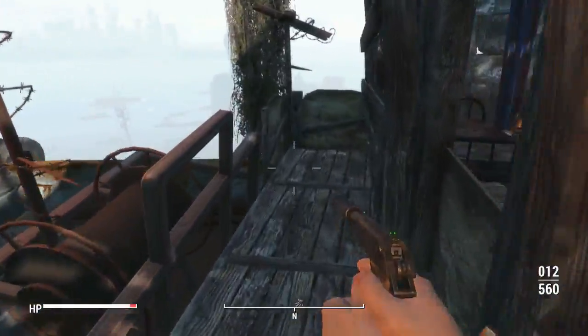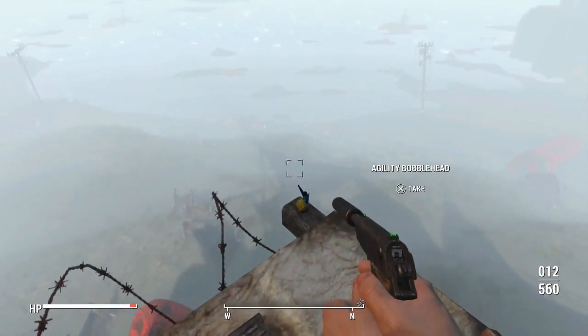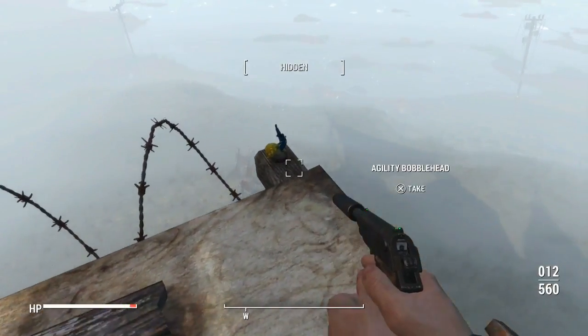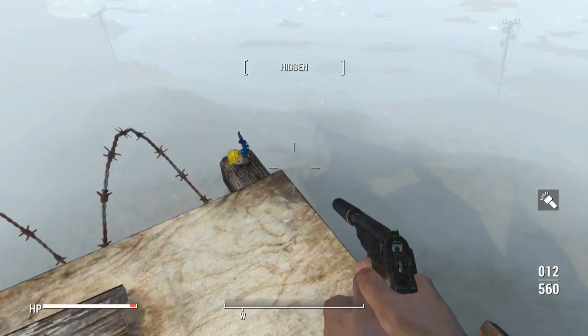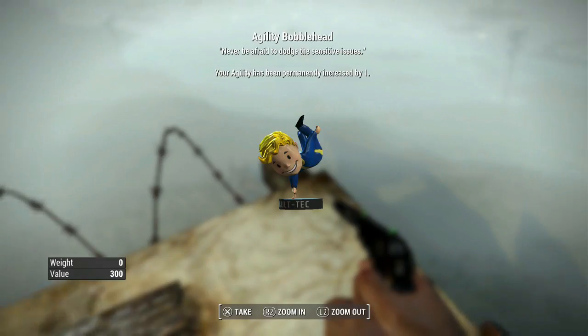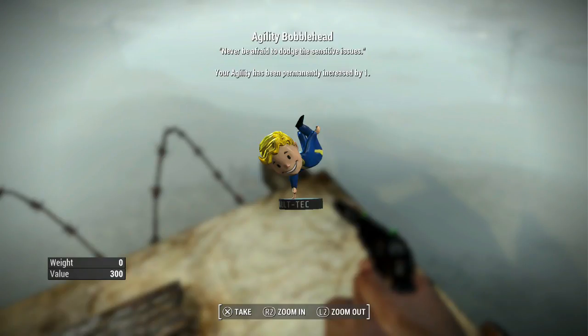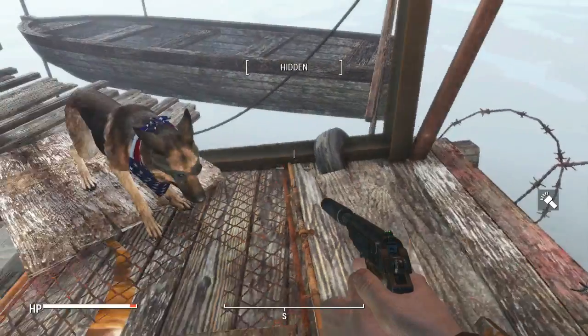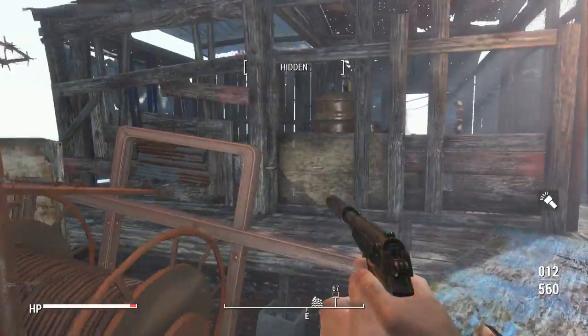It's going to be around here somewhere. Oh, is that it? Oh my god, look at it! Hang on, let me get my light on. Oh, it's so cool — he's balancing! The Agility Bobblehead, perched precariously on the ledge. Your agility has permanently been increased by one. Never be afraid to dodge the sensitive issues. We got the Agility Bobblehead!